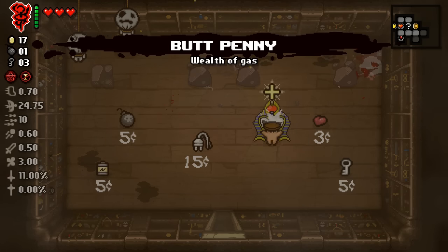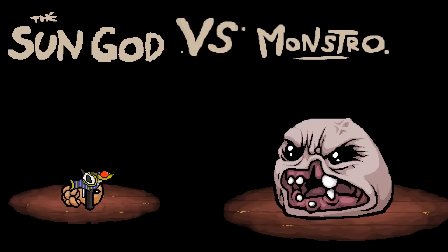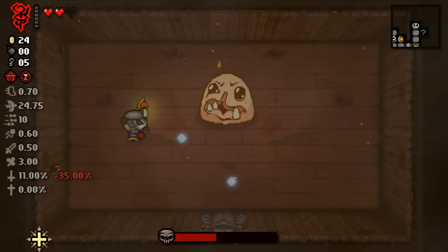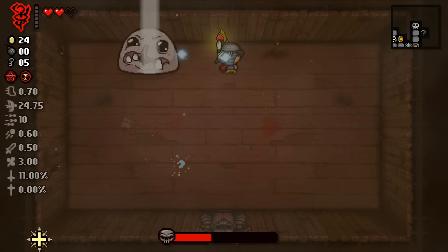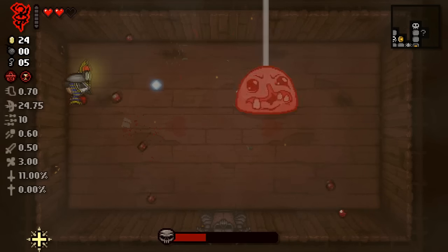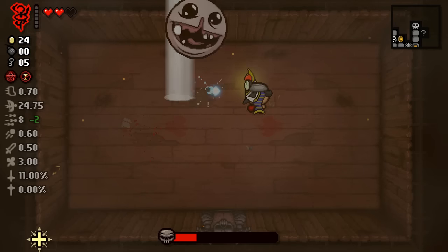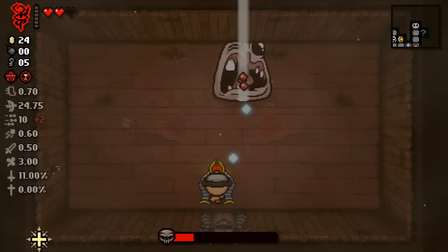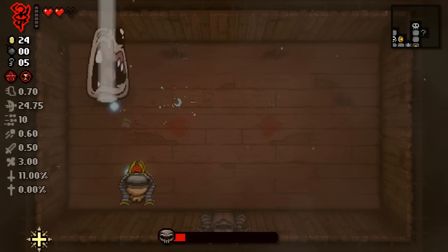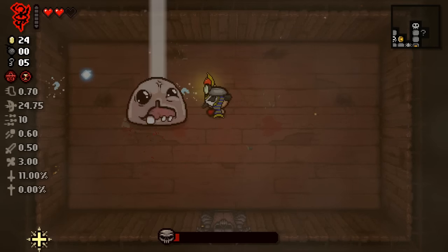Wealth of gas - my favorite. We didn't get anything I wanted out of that. It's Monstro - he didn't die in one hit, and I lose a deal with the devil. I hate this character, worst character, who made this mod? How do I not one-hit Monstro? Monstro only went to half health, now I gotta do the rest of the work. I don't get a devil deal - it's just a lose-lose.